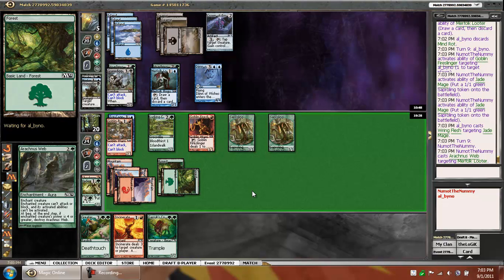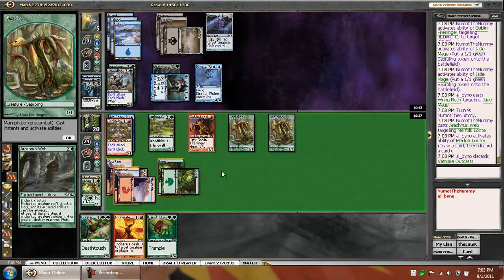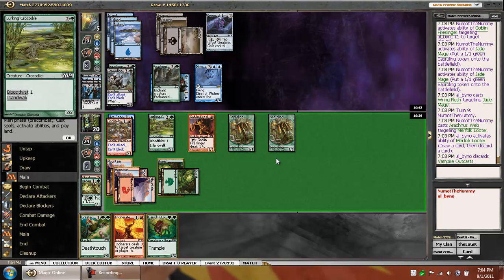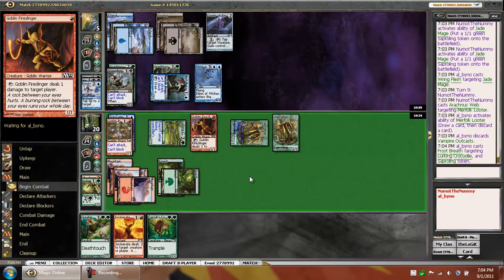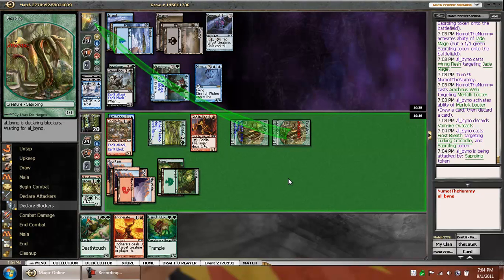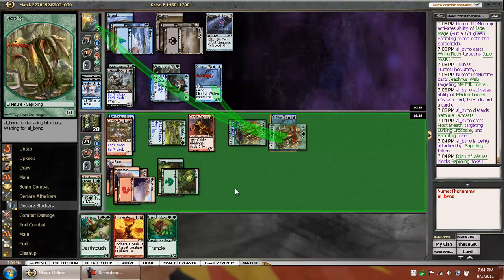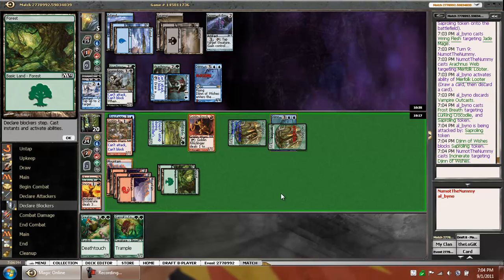It'd have to be Negate if he wanted to keep up the Crown of Empire mana. It's a good one for him to discard. Frostbreath. Now I think I'm going to risk it — if he has the Negate, he has the Negate. It's worth it. So it did work. Okay, we're set.